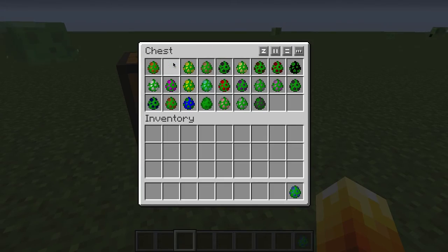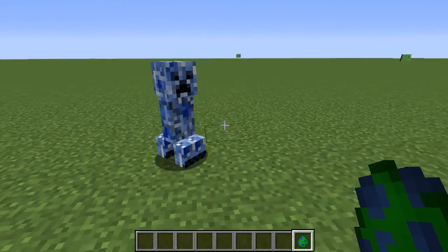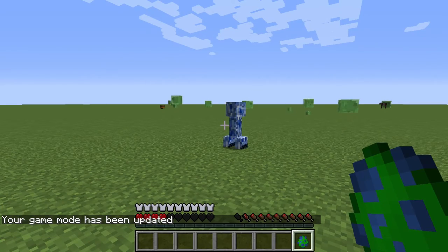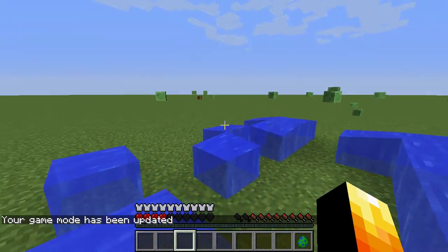This is the Water Creeper. You're going to have to get far away from it. This is what the Water Creeper looks like. Going to survival — this happens. It just shoots out water.